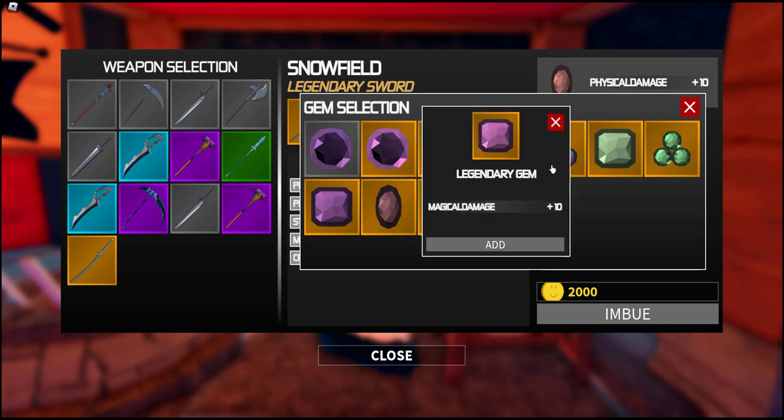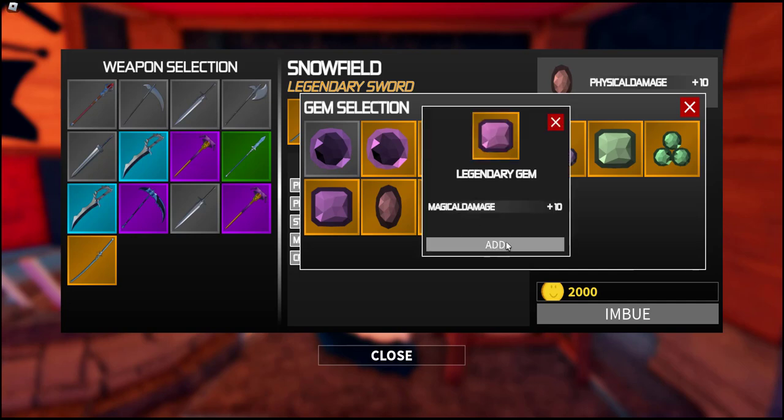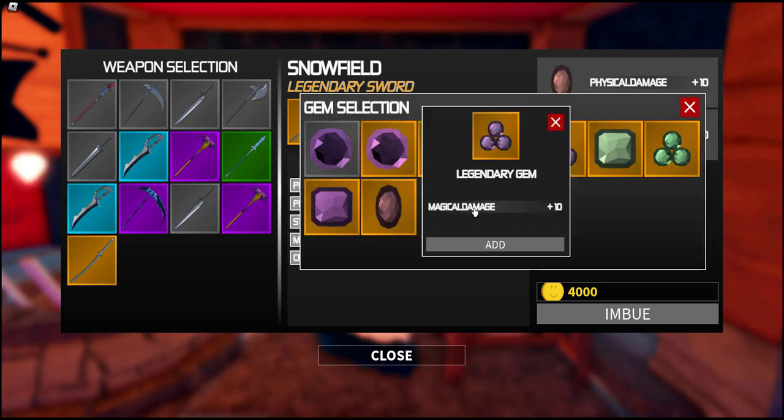Before we do that, let's see what these are. Magic damage. Boy, there's a lot of magic damage. Well, I've got two of these, so let's put one of the magic damages in there. So we've got physical damage plus 10 and magic damage plus 10.